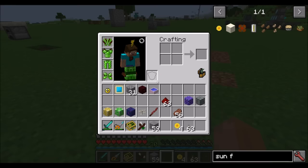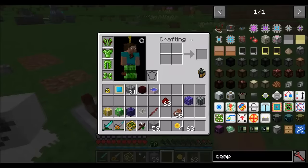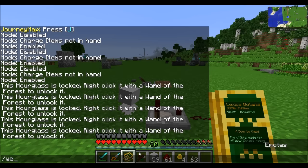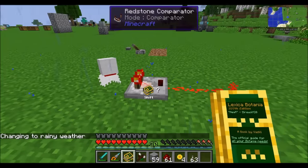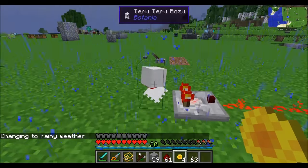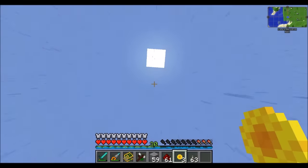The Teru Teru Bozu is a pretty neat little device — a spirit that can manage weather, specifically bad weather. Simply placing one in the world will reduce the likelihood of rain or decrease the amount of time that rain and snowstorms will last. During bad weather, it's going to emit a redstone signal — indicating via a comparator that it's raining. If you right-click the Teru Teru Bozu with a Sunflower or just drop one on it, it'll automatically switch to normal sunny weather.